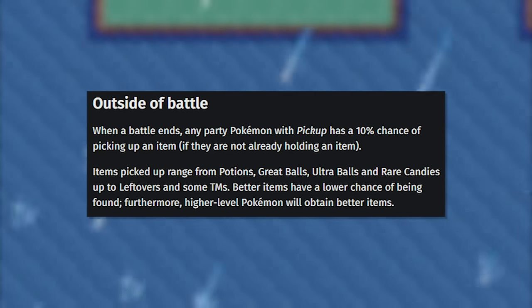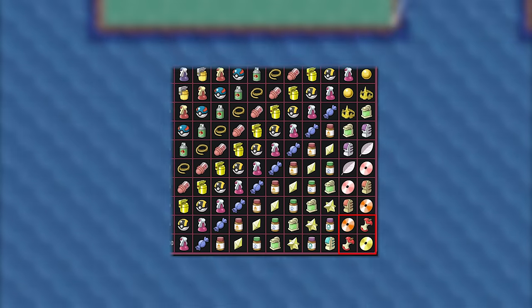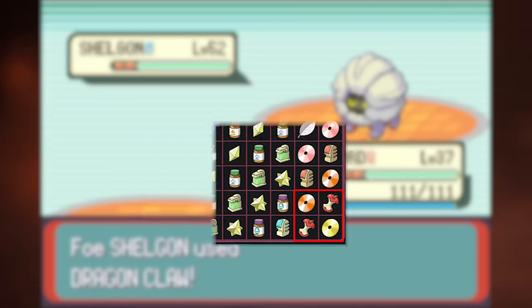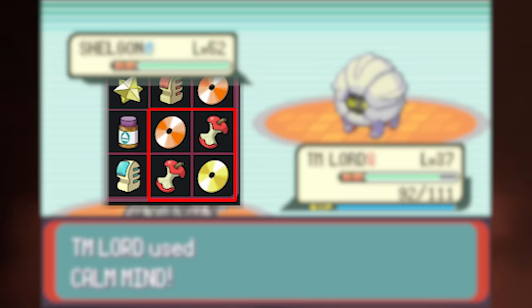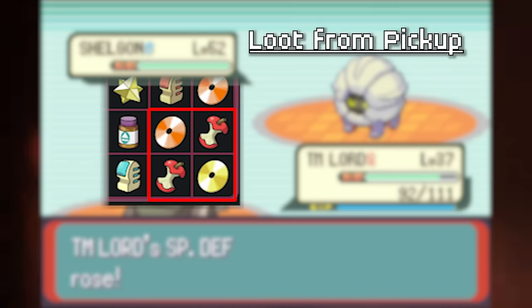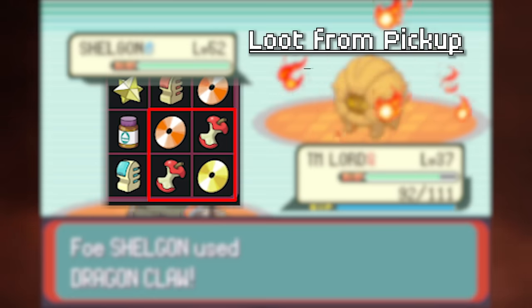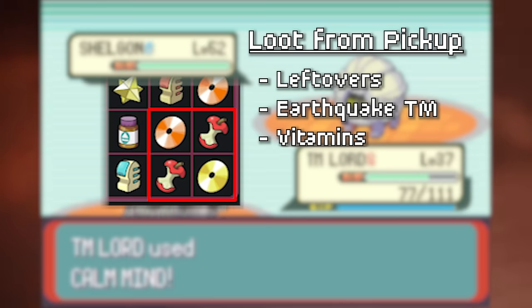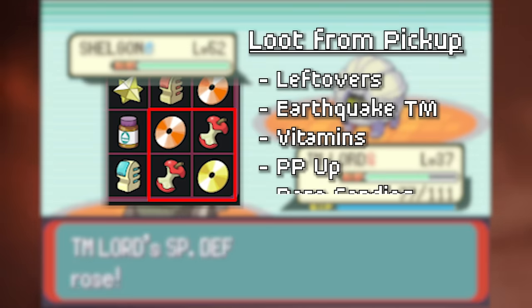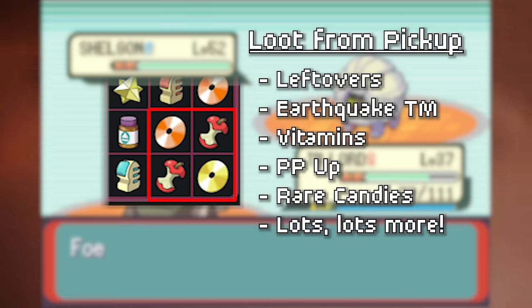One trainer's trash is another trainer's treasure. This is the full chart of items you can get from Pickup. If your Pickup Pokémon are above level 80, you have a 1% chance to get a Leftovers, and above level 90, that same 1% chance to get TM26 Earthquake. What this means is that even before the first gym, you have access to Leftovers and Earthquake - not to mention endless Proteins, HP Ups, PP Ups, Ultra Balls, Rare Candies, Nuggets, everything.